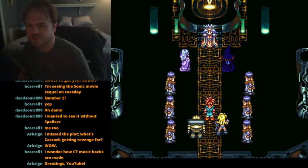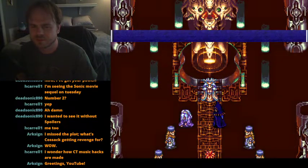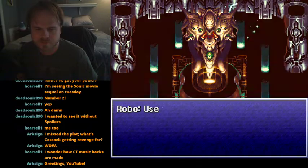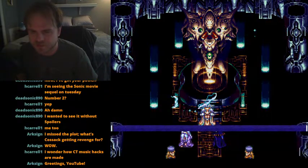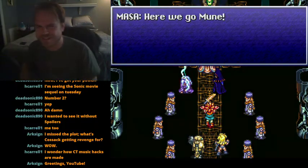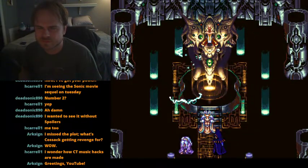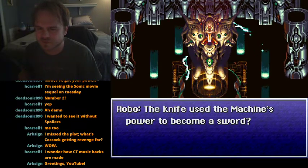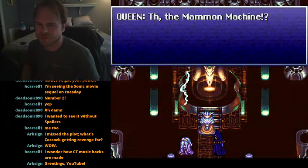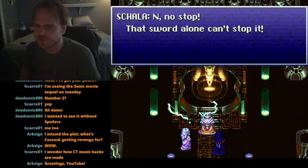Ayla, come — we're strong beasts. Shala, what are you doing? I need your help here. Use the knife from Melchior to stop the Mammon Machine. Use the red knife — here we go. Moon... Betty... big brother. The knife will use the machine's power to become a sword. The Mammon Machine — it's coming. No, stop — that sword alone can't stop it.